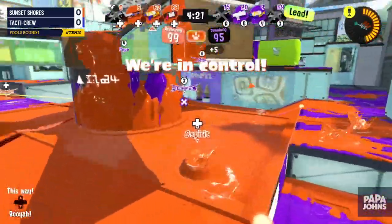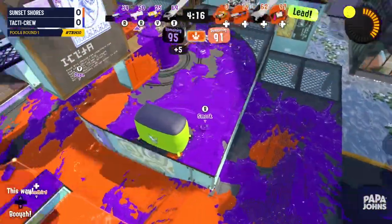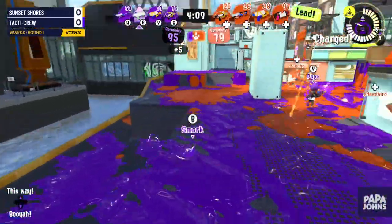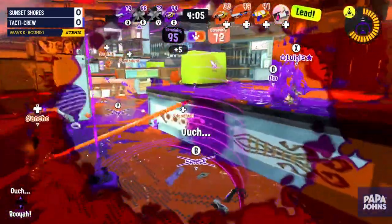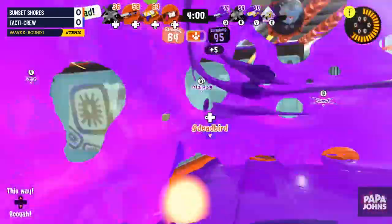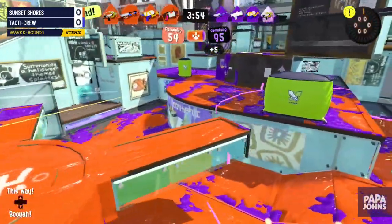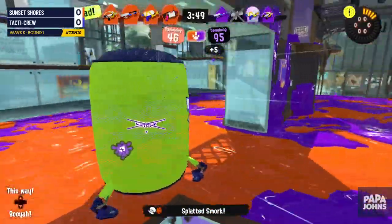We're seeing the Wave Breaker managing to get a pick — actually that was a Spot Bomb from the Junior, which just looked like a Wave Breaker. Junior is a neat weapon, one I've always been fond of. The Big Bubbler is a great special — it allows you to be way more aggressive. But one of the biggest weaknesses of the Big Bubbler is it's not frame one; it has a hefty startup before it actually starts protecting you, and we saw that with a bomb getting through before the bubbler went down.